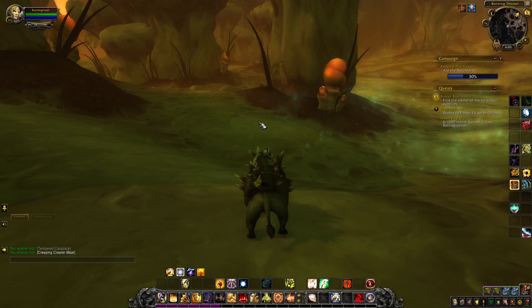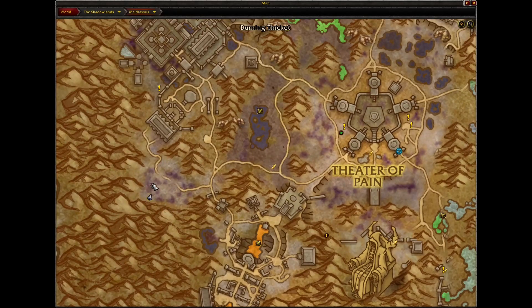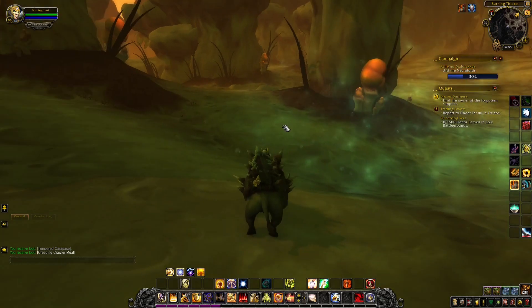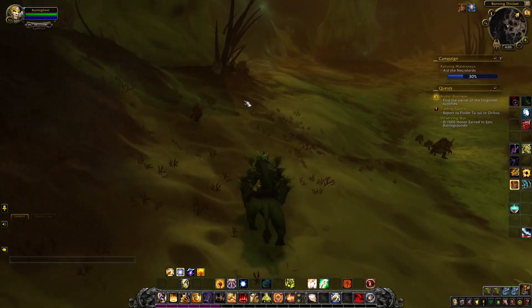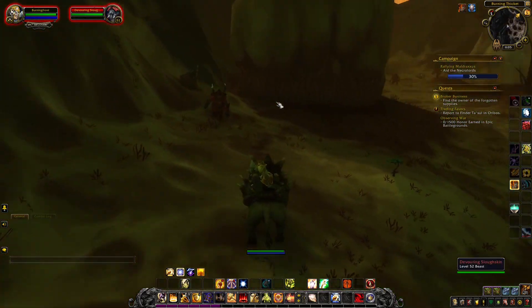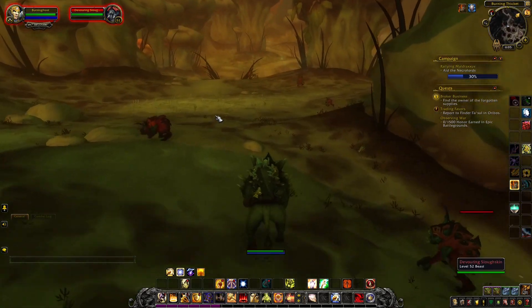The Maldraxxus farm is about equivalent to the Bastion farm, but this one's more of a run and gun. In Maldraxxus you get these little nodes from skinning that pop up. Right here in this little alcove there's a lot of mobs that basically respawn pretty quickly. What you have to do is run around these little mushroom things and gather them up — you can get about five to six per run. There are also some herbs and mines here, so if you're an herb miner you can get a little bit extra from doing this.